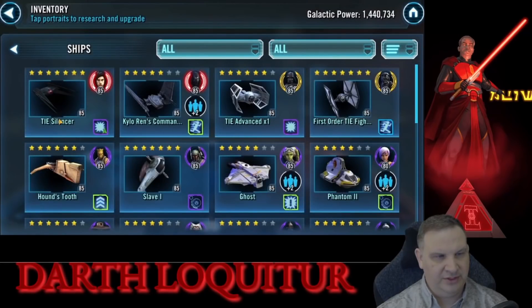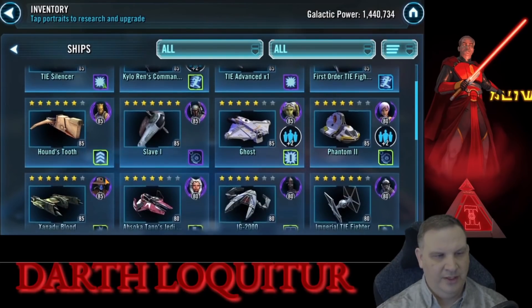Let's take a look at his ships first. Here you see Kylo Ren's Silencer, the Shuttle, TIE Advanced, First Order, Slave I, Houndstooth, and Xanadu Blood. Those are the seven ships required for the Finalizer unlock.